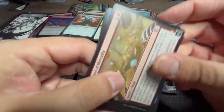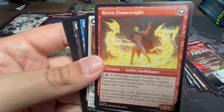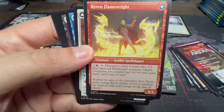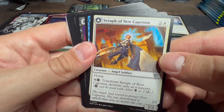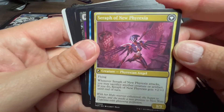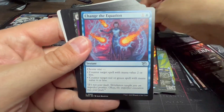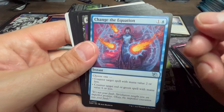Invasion of Mercadia — enters the battlefield, discard a card then draw two cards. Flips into Kyren Flame-Right Goblin Spell-Shaper: two and a red to tap it, discard a card, create two one-one blue-red Elemental creature tokens, creatures you control get plus one plus zero and gain haste until end of turn. Seraph of New Capenna — flying two-two, pay four and a Phyrexian black to flip into Seraph of New Phyrexia: flying, when it attacks you may sack another creature or artifact and it gets plus two plus one until end of turn.